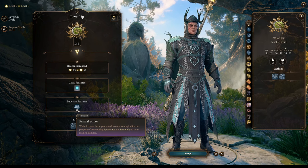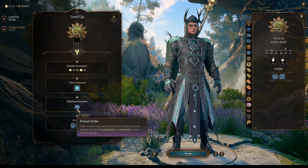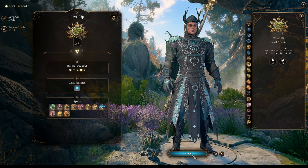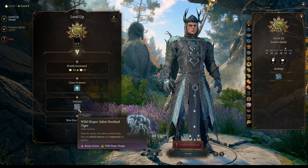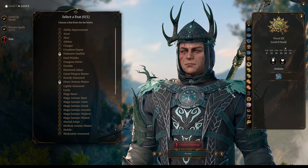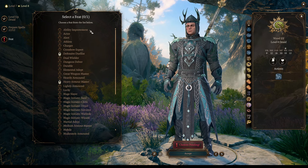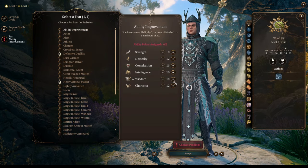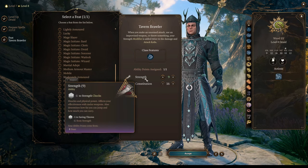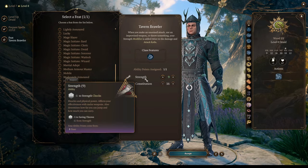Let's finish leveling. At level 6, you will ignore resistance and immunity to non-magical damage in beast form — very powerful. Level 7 gives more level 4 Druid spells. Level 8 gives an additional Wild Shape form, the Sabertooth Tiger, and another feat. Depending on your party and how often you use Wild Shapes, pick either Ability Improvement into Wisdom if you use Halsin mostly as a spellcaster, or Tavern Brawler if you use him mostly as an animal — it adds your Strength modifier to attack rolls and increases hit chances in beast forms.